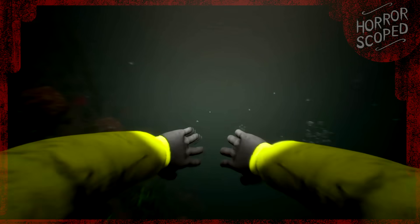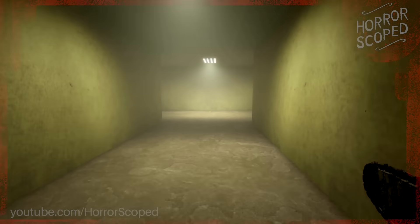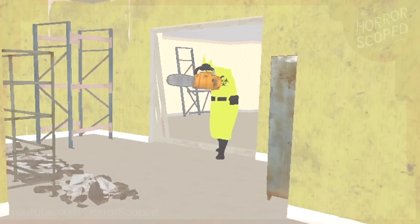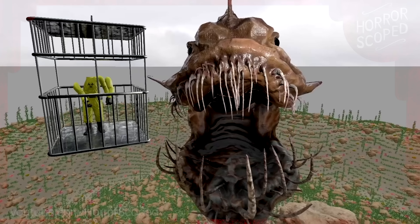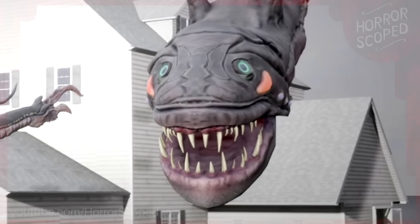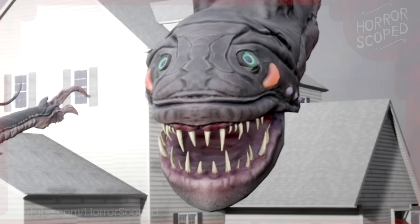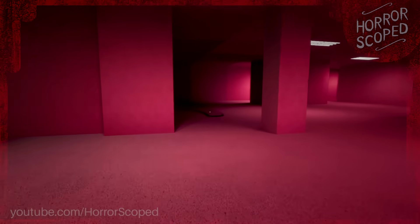Escape the Backrooms is a multiplayer horror experience that lands you and your friends in an array of backrooms-inspired locations where you must brave a variety of horrific entities while attempting to escape this liminal nightmare. Today we'll be taking a look at some stuff we're not typically supposed to see, like the entirety of The Thing on Level 7, and even some inaccessible content you probably didn't know was in the game. We'll also be breaking a bunch of stuff as we go, so I hope you enjoy today's look behind the scenes.